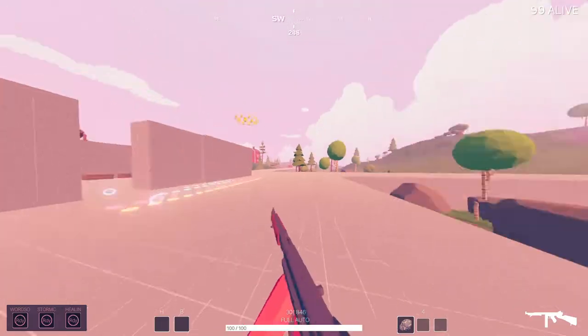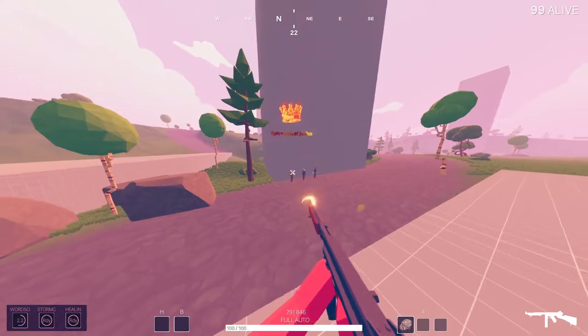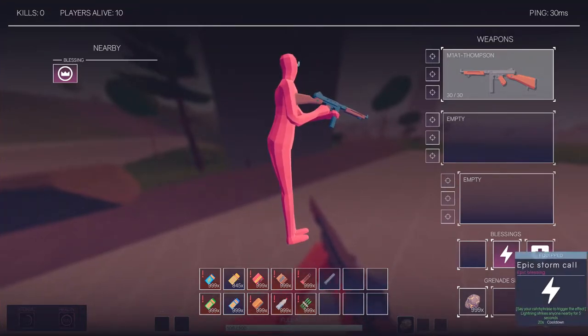Words of justice is pretty cool — you say your catchphrase and it enchants your weapon. Your next shot is like a sword that comes down, deals damage, and knocks them back quite a bit. It's pretty cool, but not explicitly outstanding.